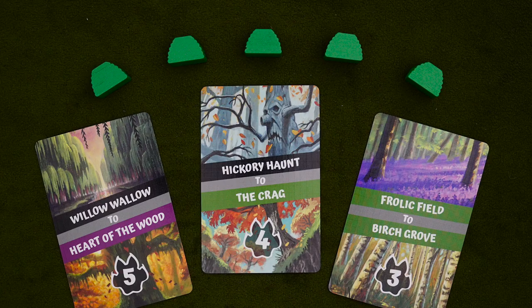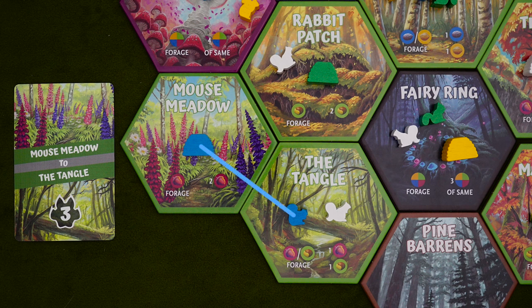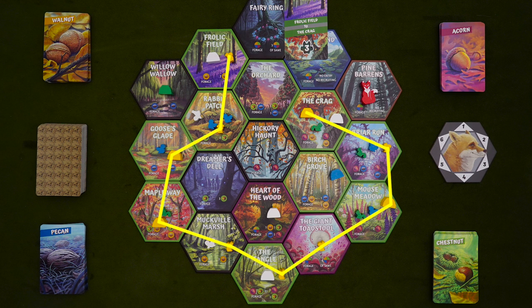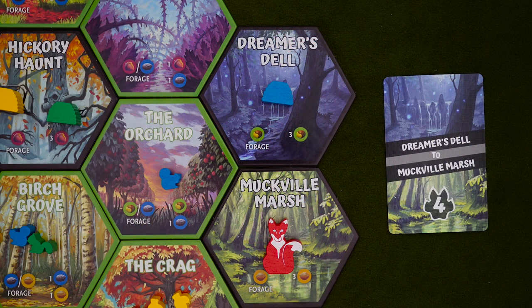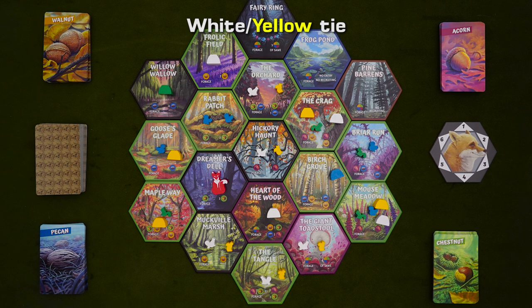Once the game has ended, it's time to count up scores, and that comes from two places: your nests and your objectives. Each nest you put out is worth two points. The objectives are a touch trickier — in order to complete an objective, you need to have an unbroken chain of squirrels and/or nests between both locations on your card, and there must be at least one nest in there. If you have that, you'll gain the points shown on the card and potentially a little more based on how far away those tiles were. Trace the shortest possible path between the two points, regardless of how you actually got there, then add a point for each tile in between your start and finish. You also have to count the objectives you didn't score, which will net you negative two points for each. Add this all up and whoever has the most points wins. If you're tied, whichever tied player built the most nests will win, followed by most squirrels on the board. And if that's still a tie, you share the victory and, presumably, the nuts.